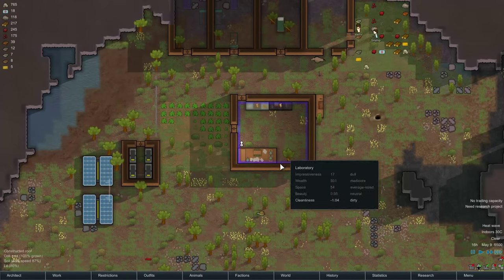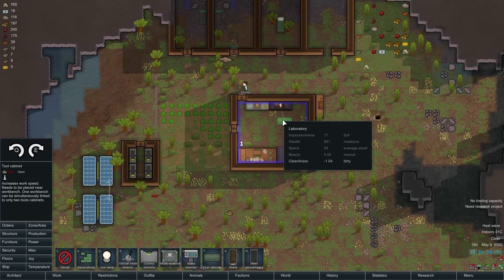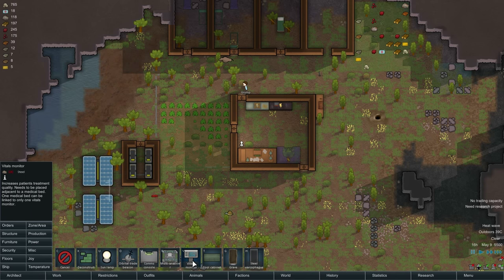So we're going to have a heat wave, which is going to be problematic. Comms console - I didn't forget to do that. Also, these are some new things: vitals monitor, tool cabinet, sarcophagus. The tool cabinet connects - you can see it's drawing a line to the tailoring bench because it's going to increase the quality. The multi-analyzer goes to the research bench. The vitals monitor is for doctoring stuff. And the sarcophagus is just a fancier way to bury people.